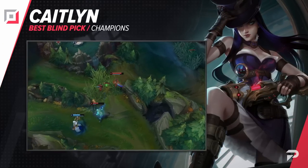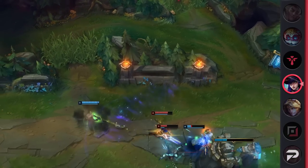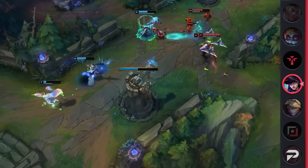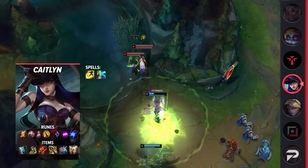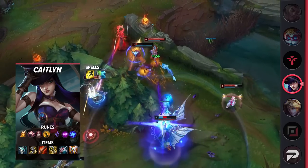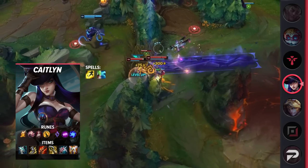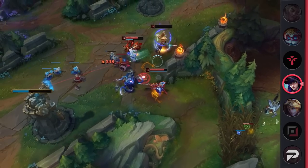Moving on to our next AD carry pick, we've got Caitlyn. While she may not be as blindable as Ezreal, her long range and wave clear help her play into nearly every matchup. Caitlyn uses this to stay safe and pressure the enemy as much as possible. Plus, in winning matchups, she can destroy turrets as she permanently shoves the enemy in. You're going to be running Flash and either Heal or Ghost as your summoner spells. For your runes, you'll be taking Fleet Footwork, Presence of Mind, Legend Bloodline, Coup de Grace, Absolute Focus, and Gathering Storm. This will help you take great trades and scale. For your items, you're going to be grabbing Galeforce, Berserker's Greaves, a BF Sword, Rapid Firecannon, turn the BF Sword into Infinity Edge, then finish with Lord Dominik's Regards and Guardian Angel.